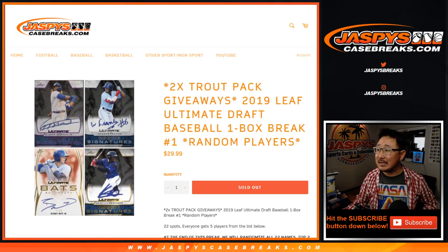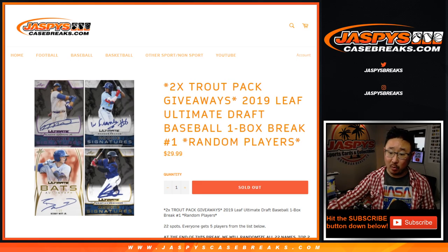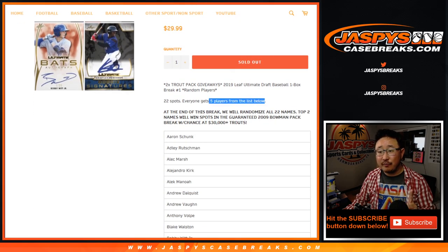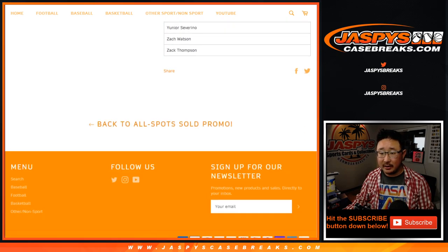Hi everyone, Joe for JaspiesCaseBreaks.com coming at you with 2019 Leaf Ultimate Draft Baseball. It's a one-box random player break. Pretty good checklist right here, pretty strong stuff.